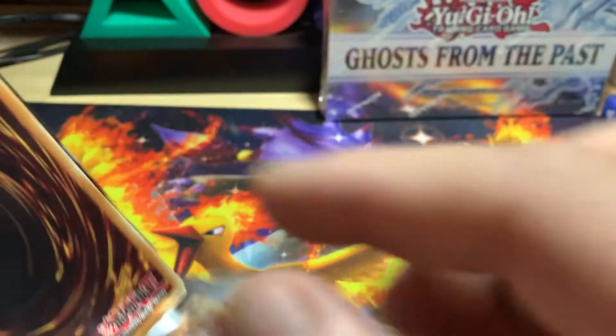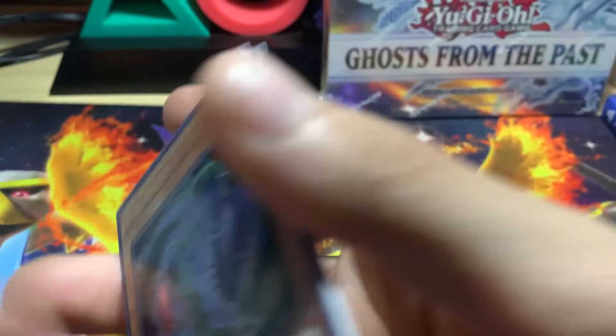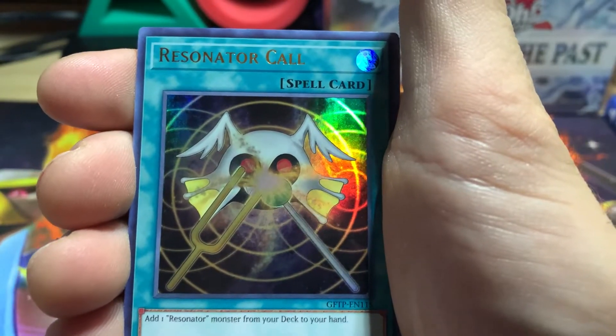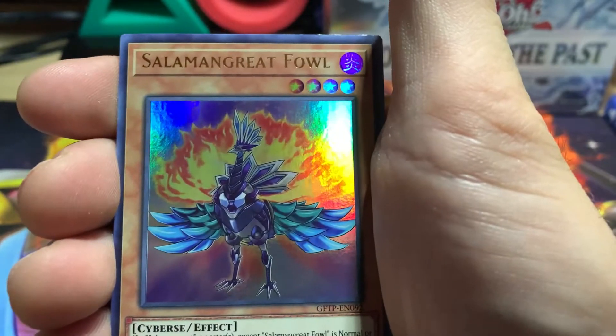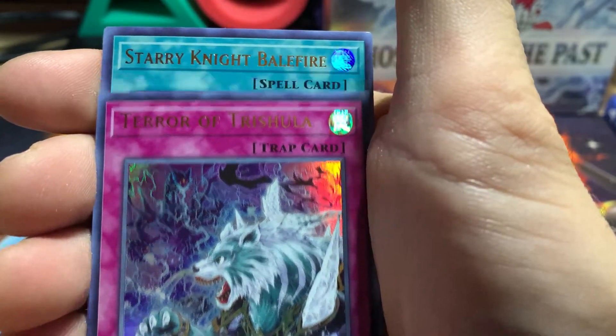The only time I'm going to not open a pack is if we pull a Ghost out of one of the previous two packs of that single box. But for the most part, I will be opening all of these boxes. So we got an Evil Thorn, a Resonator Call, Salamon Greatfowl, Terror of the Trishula, and the Starry Night Battle of Fire.